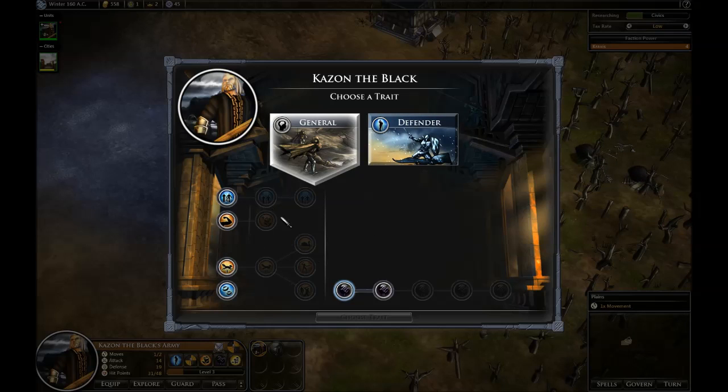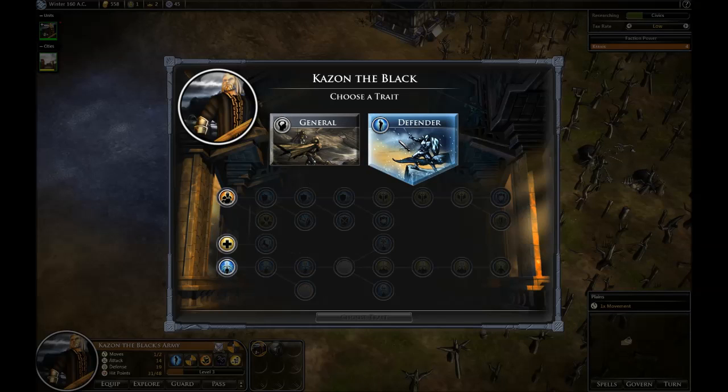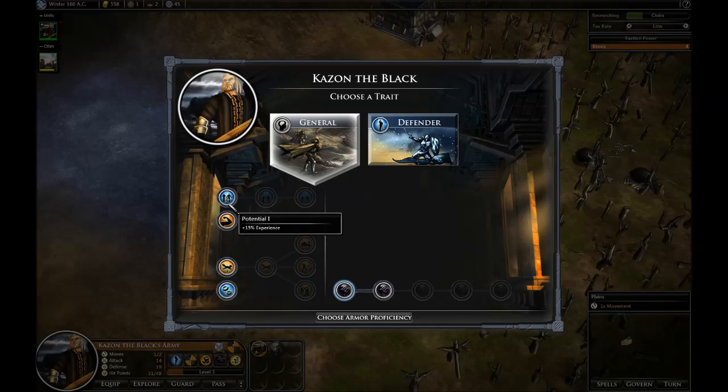So I can choose — these are my general track and my defender track. I can do things like increase my weight capacity. Armor proficiency would increase my weight capacity. What I want to know is whether it'll increase my initiative, but it's not displaying that there — that's something I would want to see changed. Potential makes it so that more experience will help you go up faster, but there's a downside: you're not nearly as tough early on. I'm going to choose initiative — or actually, Shadow Bolt. So now I have the ability to cast Shadow Bolt, which is nice.